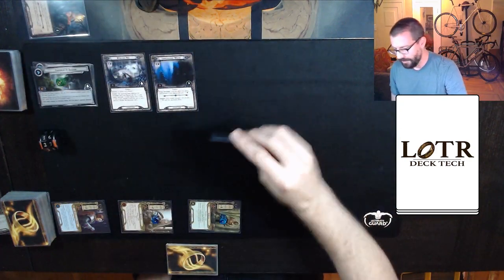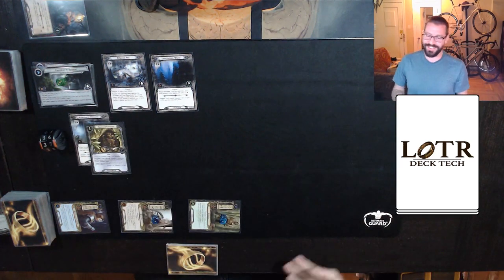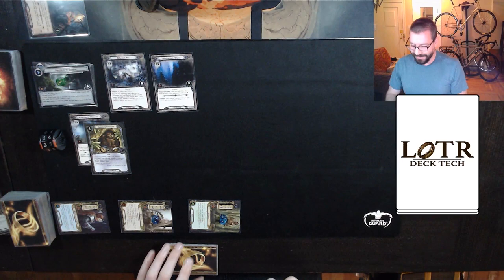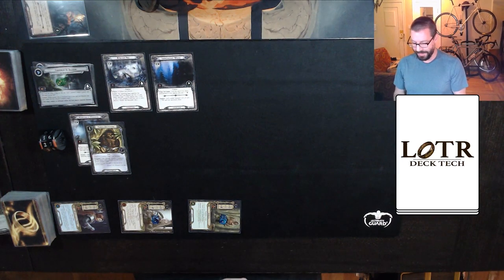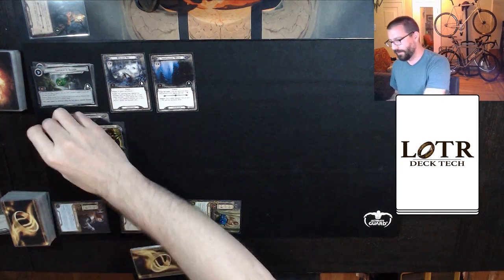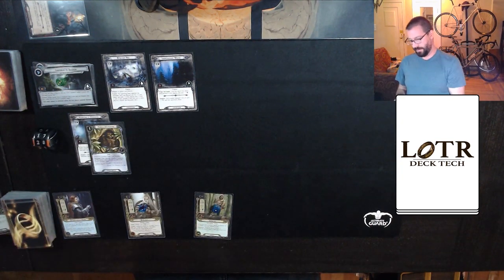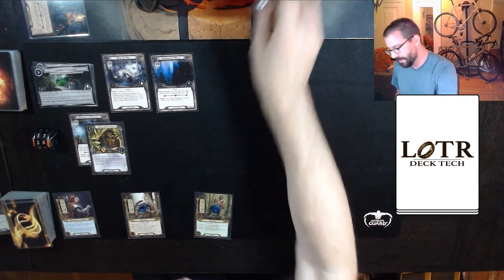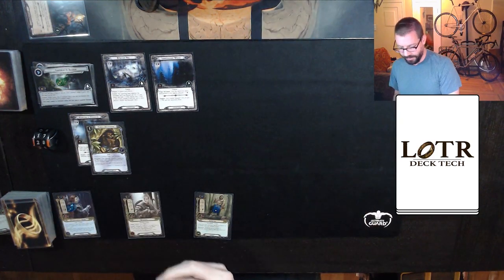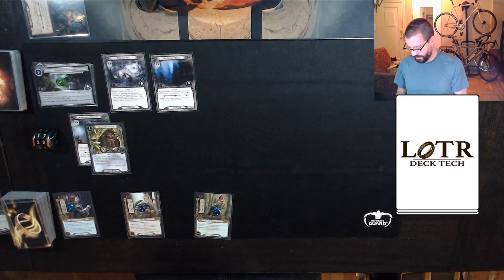I will travel to Mountains of Mirkwood so that I can avoid its threat raise from the staging area, and so that I can use Haldan's ability plus this Elf Stone. We will refresh, stand everybody up, draw myself a card for the next round, get my resources back — we are good to go.